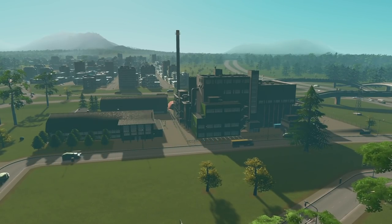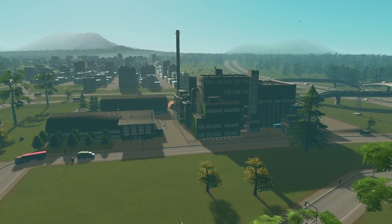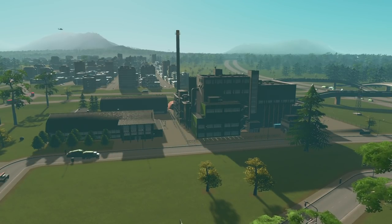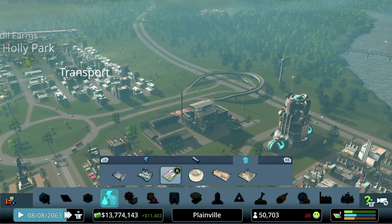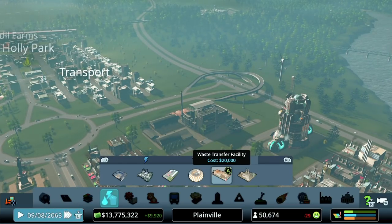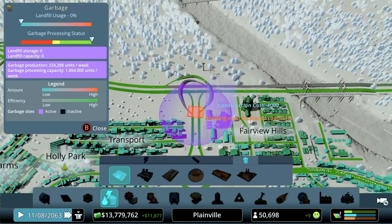I want to finish off the episode talking about waste and water options. Let's start with waste. We've got the ultimate recycling center so we're not even going to touch some of these Sunset Harbor options — but as you're upgrading and grinding your way up to the availability of those monuments, and if you don't have Green Cities DLC and thus no ultimate recycling center, something to consider is that Sunset Harbor gives us some new ways to deal with trash with a cool mechanic, though you're really committing to polluting a section of your map.